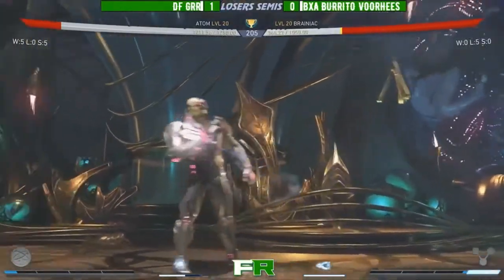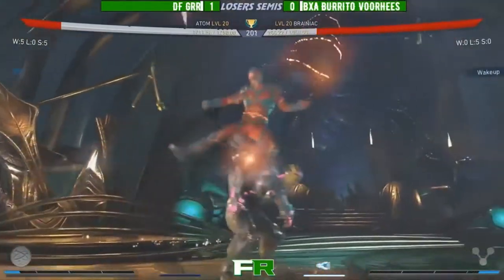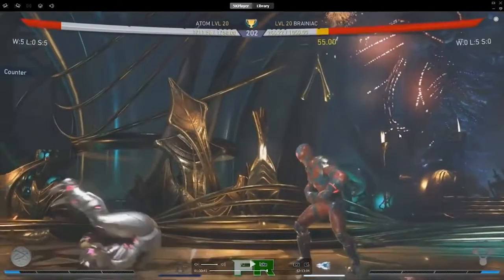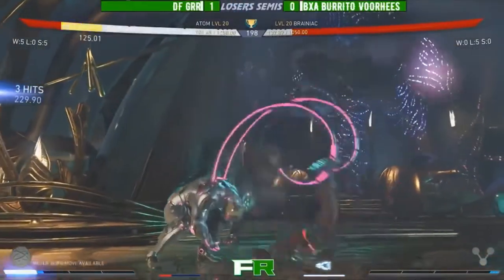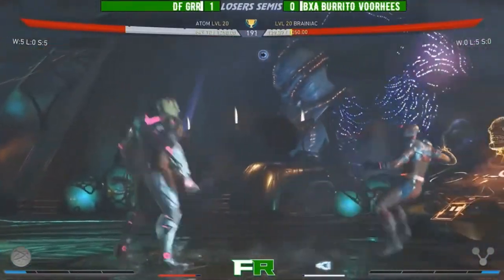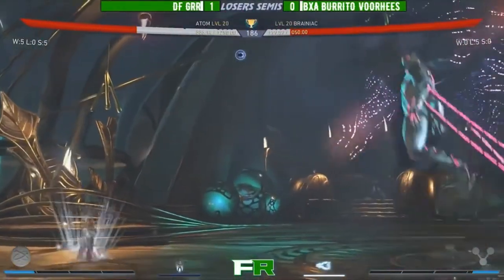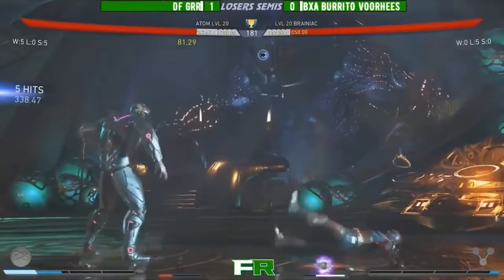He goes for the restand and then just backs off. GER really just loves that hit-and-run style play. I love this too — gets that knockdown and then jumps back, baiting out the wake-up from Brainiac. Really smart. Part of the reason behind this Brainiac pick is the knockdown into the trait — it will sort of lock down Adam on wake-up, where wake-up trait is not an option.